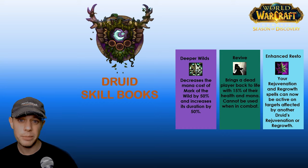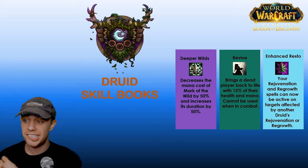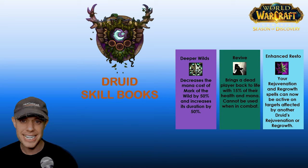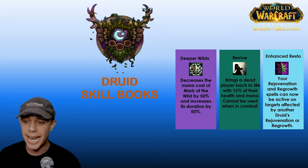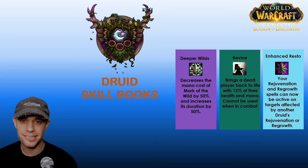Next up, we've got the skill books, which drop from mobs within dungeons while leveling. Not many of these really matter for Balance Druids. The first one that does impact us is Deeper Wilds, decreasing the cost of our Mark of the Wild spell by 50% and increasing its duration — a quality of life improvement. The second is Revive to resurrect people, and third is Enhanced Restoration, where your Rejuvenation and Regrowth spells can be active on targets affected by another druid's spells. Doesn't really affect us in Balance though.